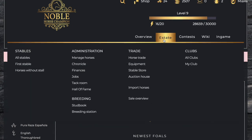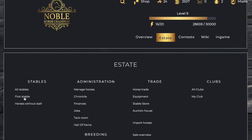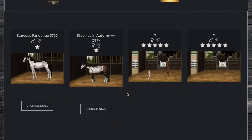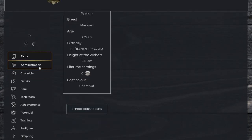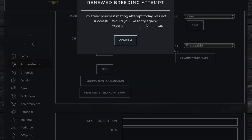The breeding failed, so she is not bred. We're going to come to our stable and click on her and try it again. We have to renew our breeding attempt — it costs five diamonds — so we're going to renew it.